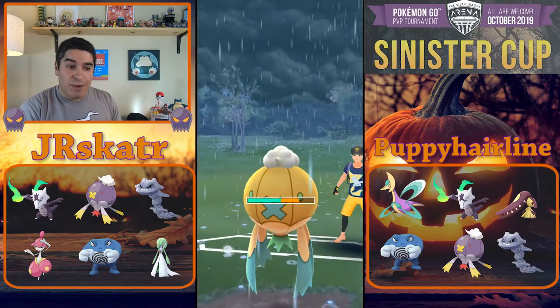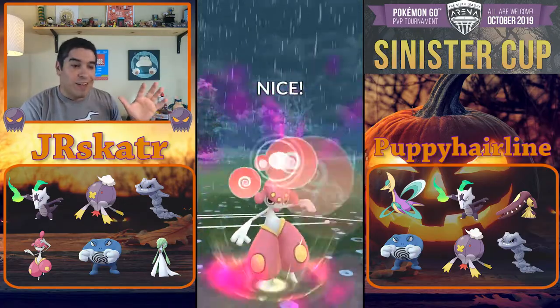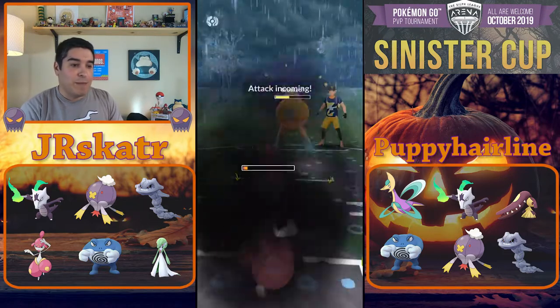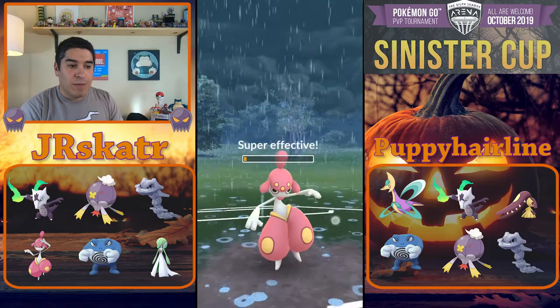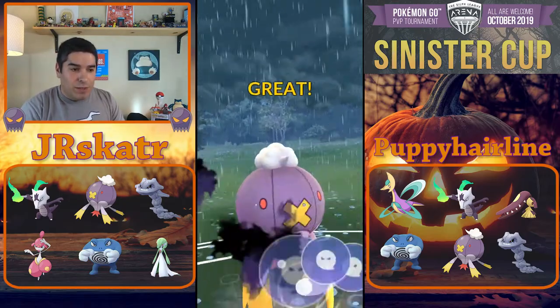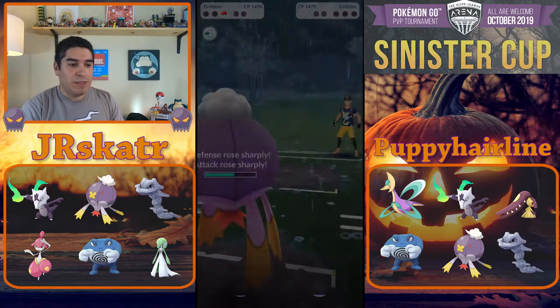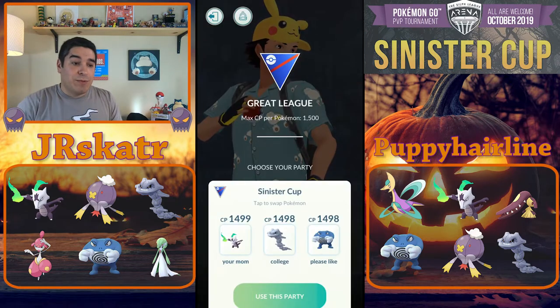Remember what I've talked about in my last videos: you always go Sidekick against almost anything if you're trying to finish the match - don't go for Power-Up Punch unless you're trying to bait a shield. I go for Sidekick, he knocks me out with Ominous Wind, I come back with Driftblim, get a buff at the end, and we finish him off pretty easily. We take game one.